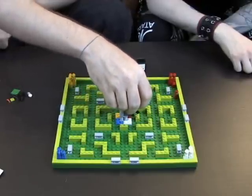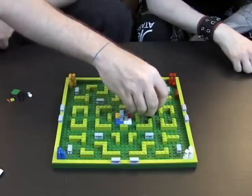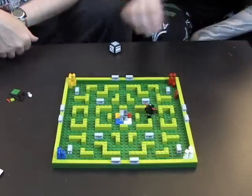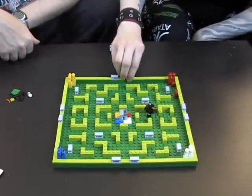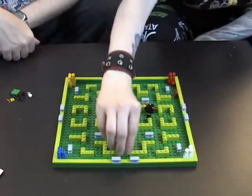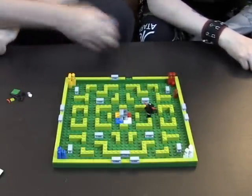Minotaur — one, two, three, four, five, six, seven, eight — minotaur! Gray! I get to block. What color are you? I'm blue. I need to know that so I can block. I'll block right there — how about that? I think that's fair.